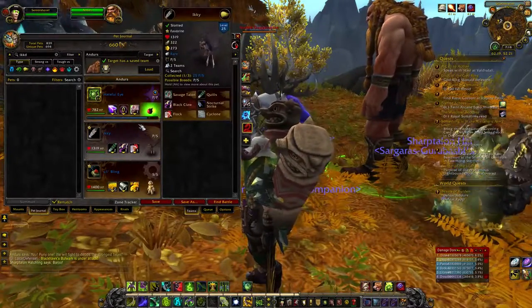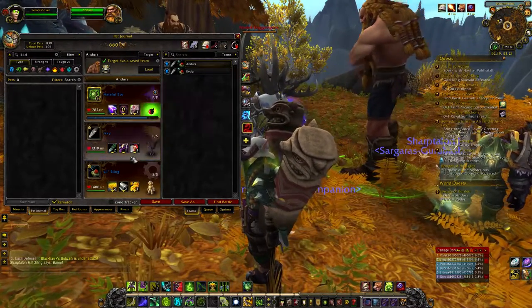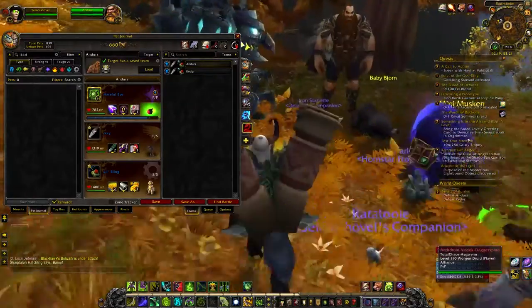Your first pet you're going to want in your second slot is Icky. You want the good ol' Black Claws and Flock combo. And then you've got Little Bling as your cleanup.